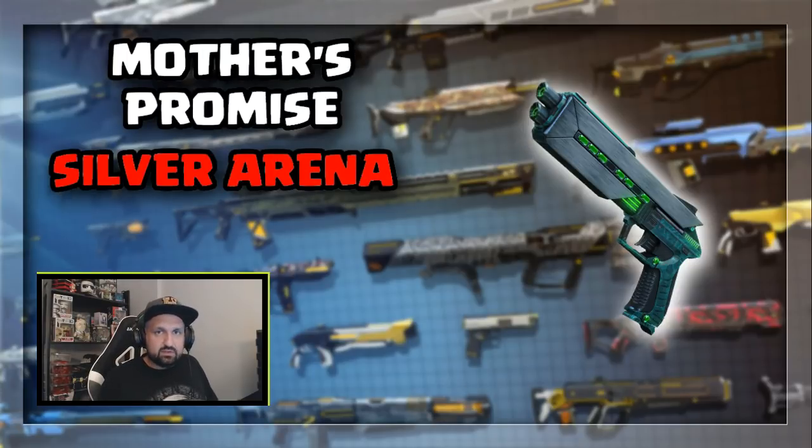Now let's go to the pistols. There are two legendary pistols. Only one is available right now — this is the Mother's Promise. It drops in the Silver Arena now at power 250. This is the one exception where you might want to look for the 245 version. The 245 version drops in the Voltaic Fist dungeon. It's got better perks and will deal more damage overall. I have a video about that — the 245 versus the 250 — and I will post a link in the description.